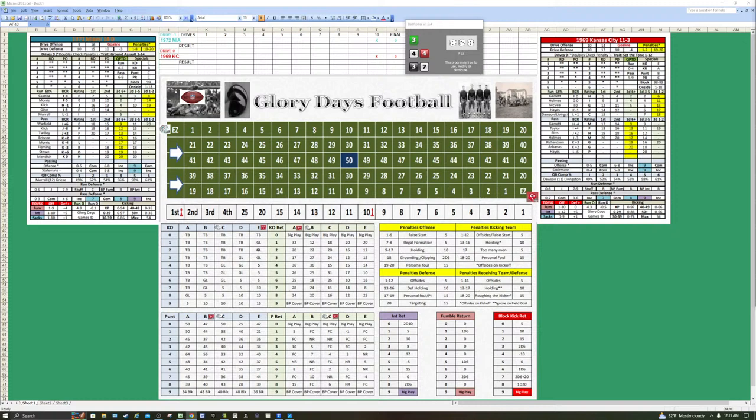This is going to be the 1972 Dolphins taking on the 1969 Chiefs, as we continue to take our first look at Glory Days football hybrid mode gameplay. The 1972 Dolphins were 14-0 Super Bowl champions, winning Super Bowl VII defeating the Redskins 14-7. The 1969 Kansas City Chiefs backed up Joe Namath's Super Bowl III win by winning Super Bowl IV for the AFL before they merged, over the heavily favored Vikings. They were 11-3 in the regular season. The roll of the dice, a.k.a. kickoff, is next.